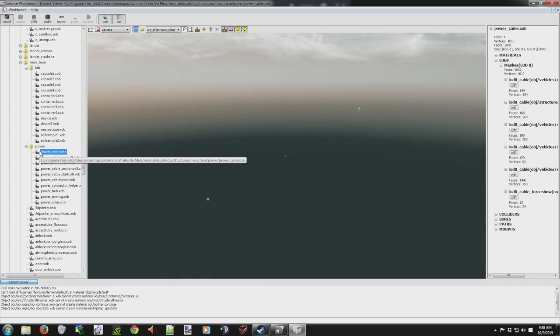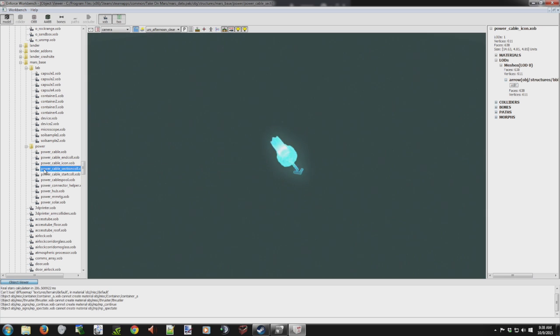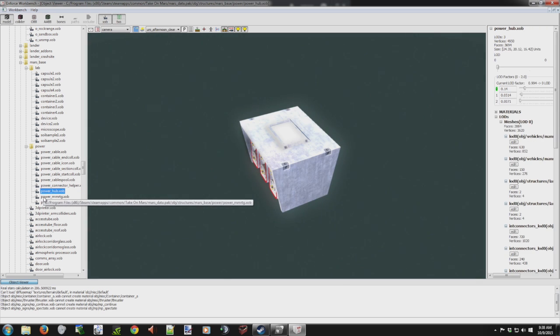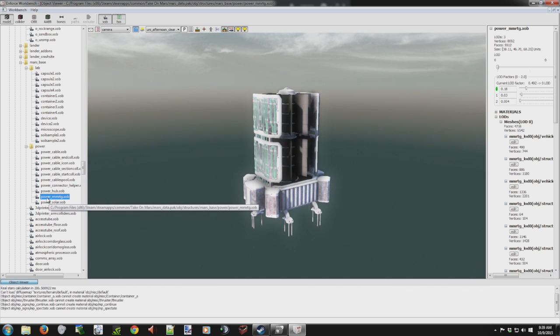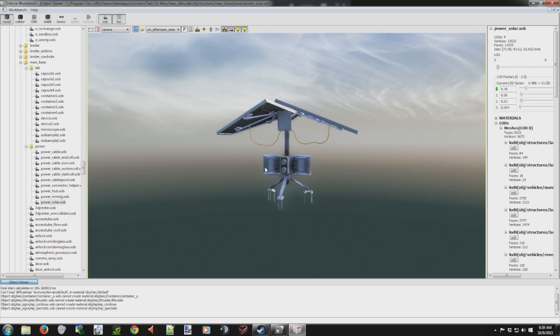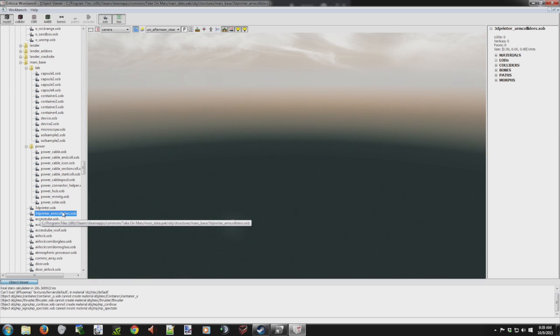Okay, here's some more cape power cable. Okay, there it is — the hub! We all needed the hub. I hadn't looked in here to check everything, so I don't know if these were in here before they were actually implemented. We've got the 3D printer, and it has arm collision — so it looks like those arms will actually collide with you at some point. That would be wicked; it would mean they'd have to fix that display panel.